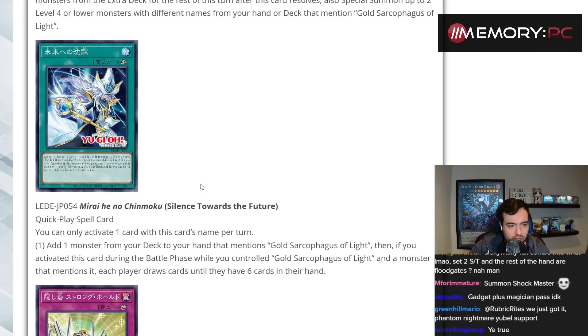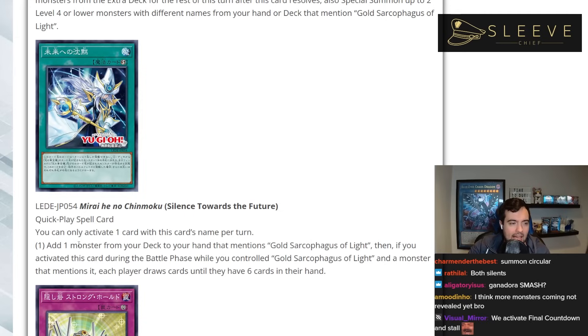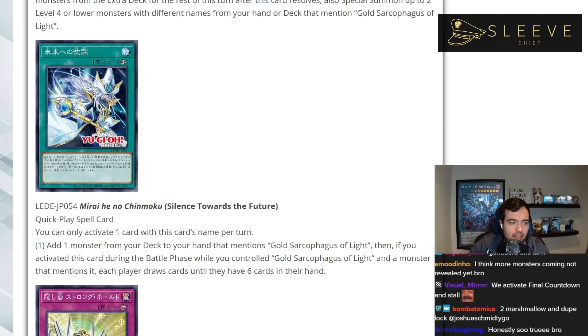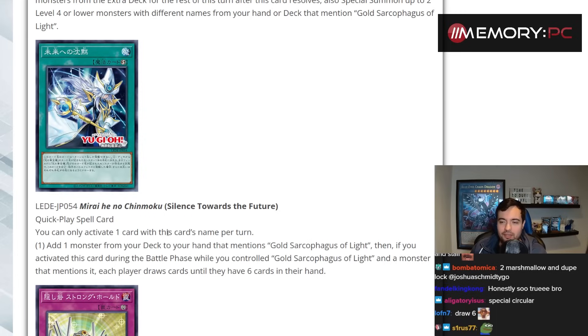Silence Towards the Future is a quick play spell card. You can only activate one card with this name per turn. It adds a monster from your deck to your hand that mentions Gold Sarcophagus of Light. Then if you activated this during the battle phase while you controlled Gold Sarcophagus of Light and a monster that mentions it, each player draws cards until they have six cards in their hand. It's actually a quick play ROTA that can make both players draw up to six cards.